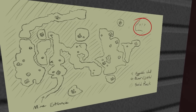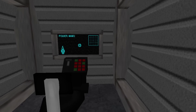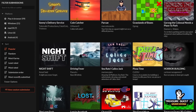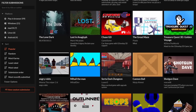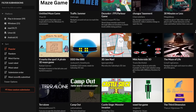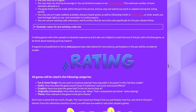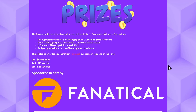But this time around there were no judges, so the only opinion that matters was yours — the people in the jam who voted for the winners. So in this video, we're going to show off the top 10 community voted games that were created based off of the theme: Navigate.